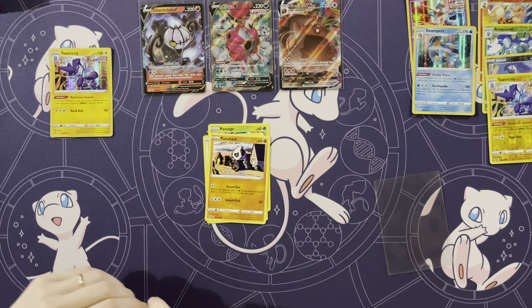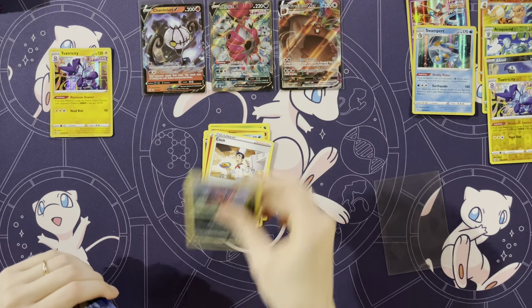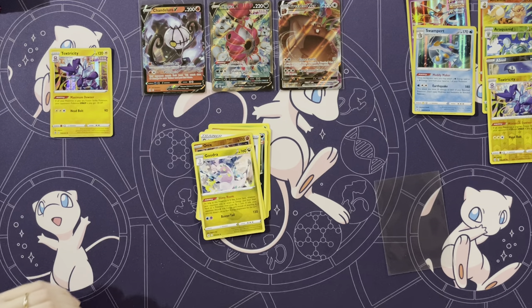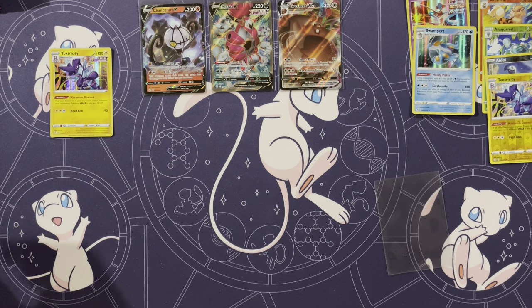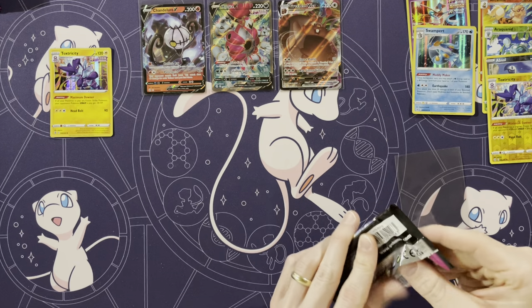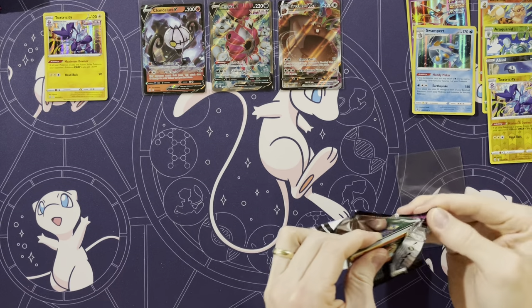Pan Sage, Wooloo, Pancham, Darumaka, Indeedee, Energy, Cook, Morgrem, Qwilfish, Onix, a Goodra. Wow, I haven't gotten anything in a long time. I think it was my very first pack with Greedent — I haven't gotten a hit since then.